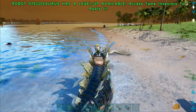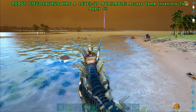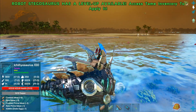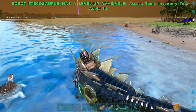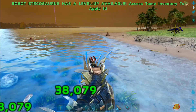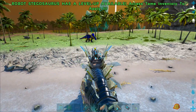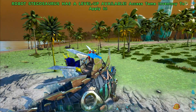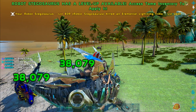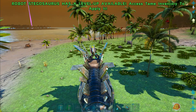Let's see how much damage the Robot Rex does to this turtle - 38,000 damage. So this guy is doing really good damage. This would be a good tank - has a lot of health, going to do a lot of damage, and carries a lot of stuff. 38,000 on the first hit and it doesn't even stand a chance. It does crazy amounts of damage, which is amazing.